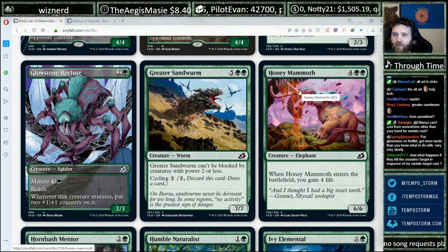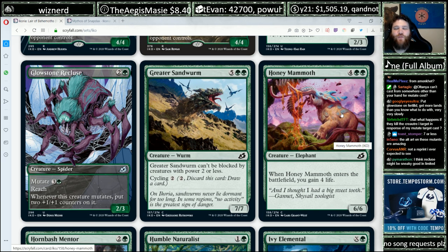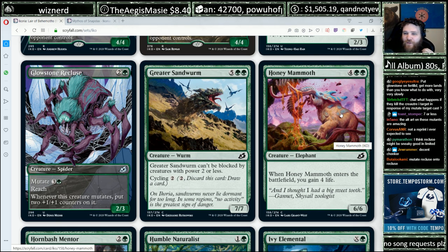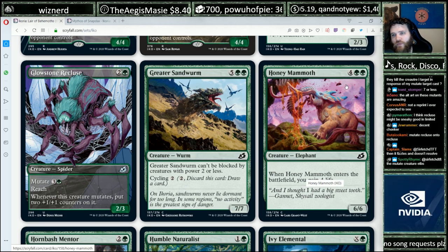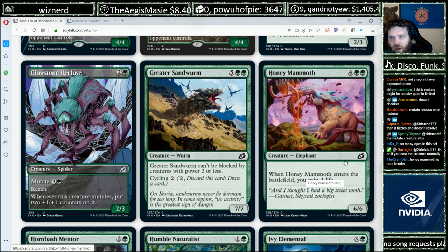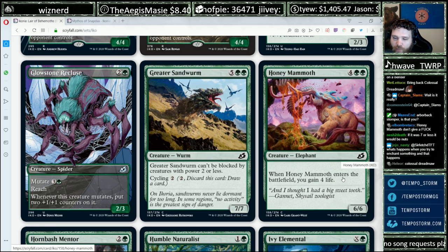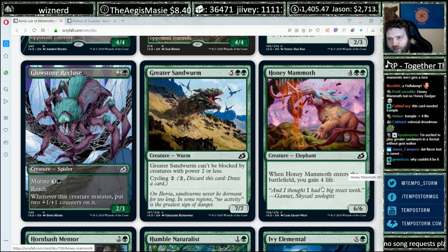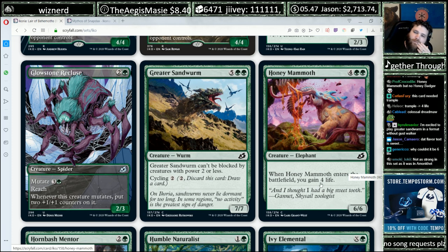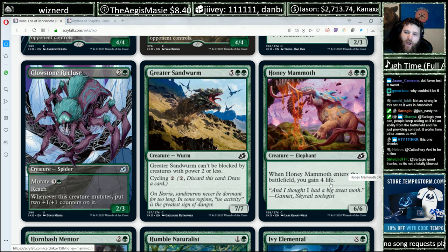Honey Mammoth — oh man, this is so good. Four green green for a 6/6, and when it enters the battlefield you gain 4 life. So Crawlwurms are pretty unexciting in general, but your green deck wants a big creature at the top end so you can win the creature mirror when your opponent is only pulling off like a 5/5 or something. And the gain 4 life is kind of nice for limited too — a nice thing to have stapled on. If you're getting beaten down by flyers or your opponent is going wide, it helps you stabilize. It's a heffalump from Winnie the Pooh — heffalumps and woozles!